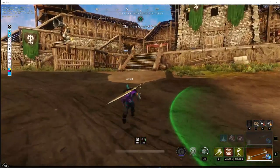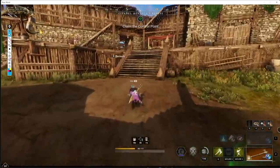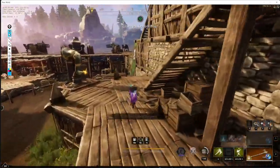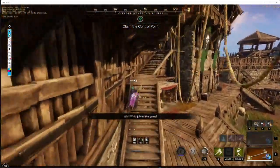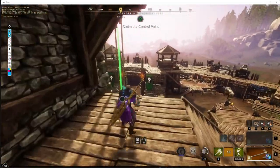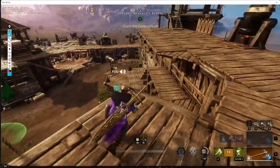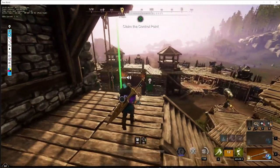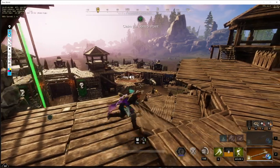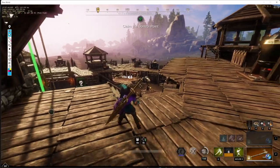Another thing I've seen that helps defenders is muskets playing up top in a spot that can see the choke. The problem with this spot is that since attackers have more people on B, fewer defenders are guarding the back gate, so you can't play up there for long and can get ambushed from the right side if you're not careful. But if you're able to play up there, that's a soft way to counter this strat.